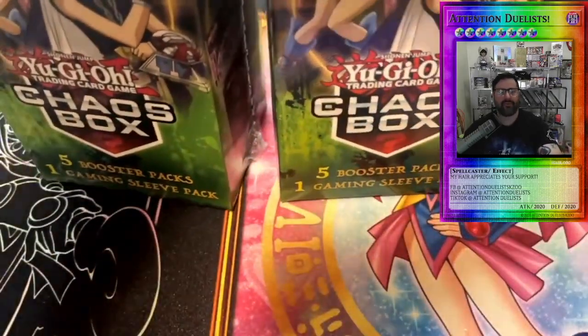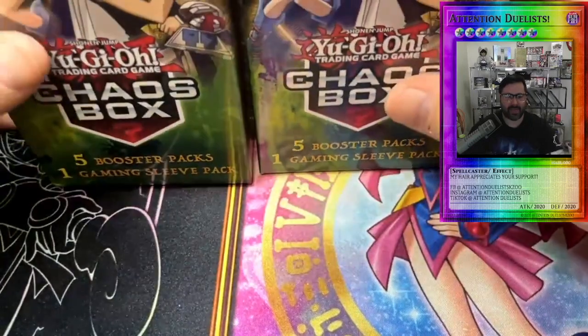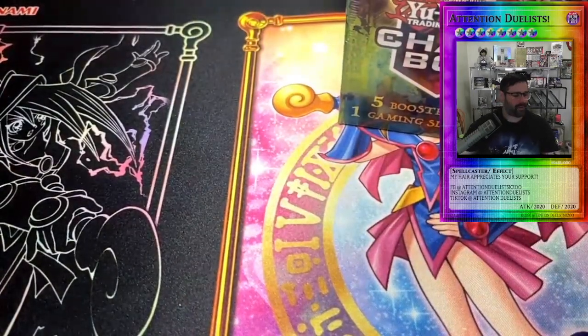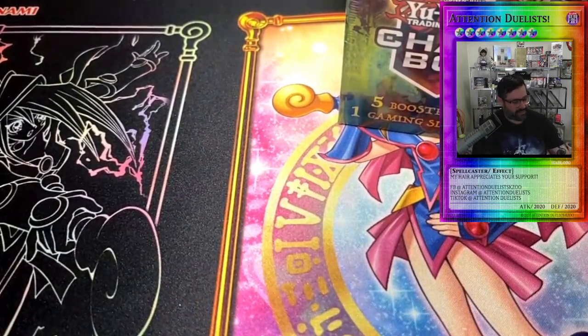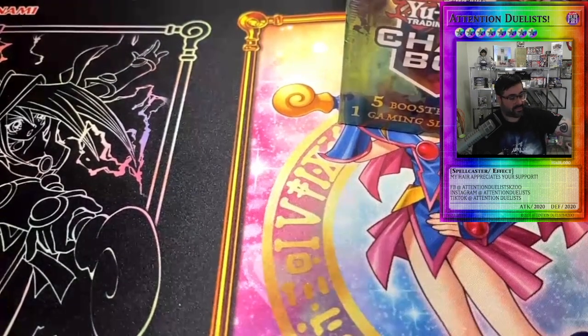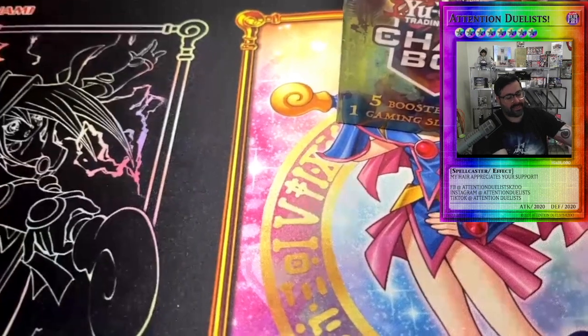Today we're doing the chaos box — we got two of them and we're trying to get crazy with it. I've seen some of these chaos box openings that are pretty wild. I know YugiBoy TCG opened up a Dimension of Chaos and pulled a ghost rare out of a pack, so yeah, that's pretty nutty. We're gonna bust into a couple of boxes.